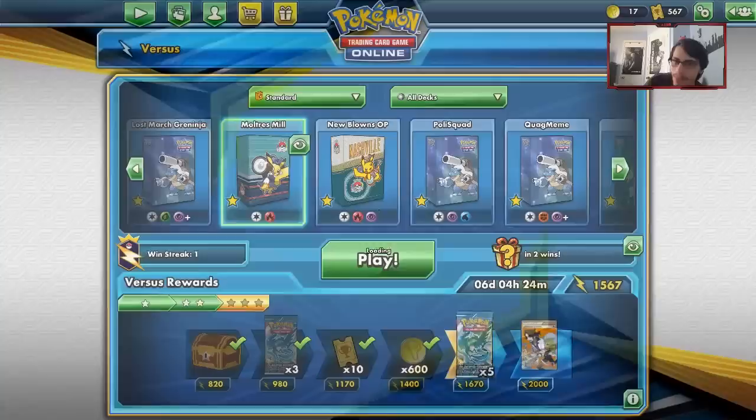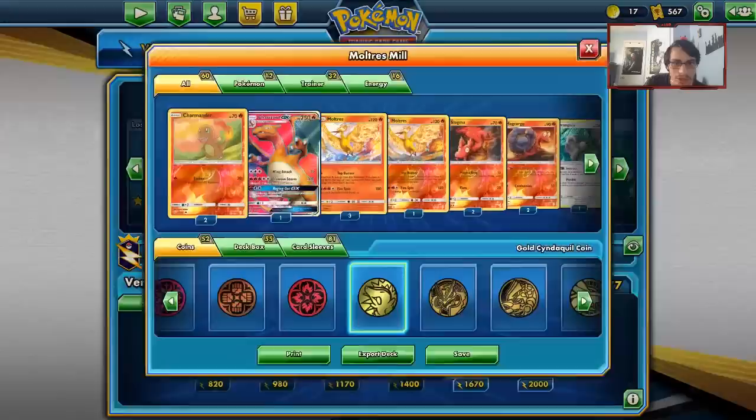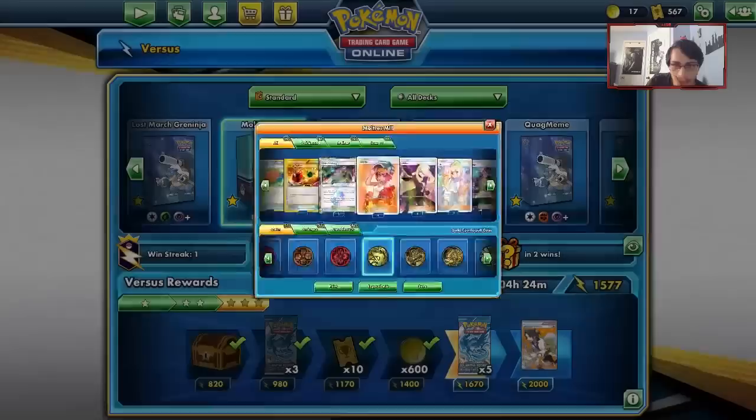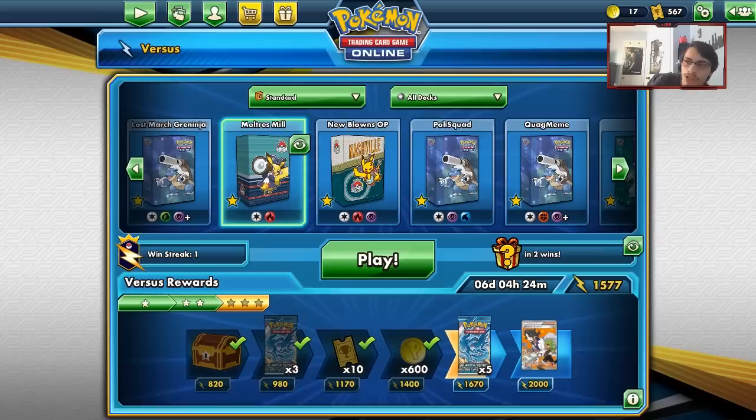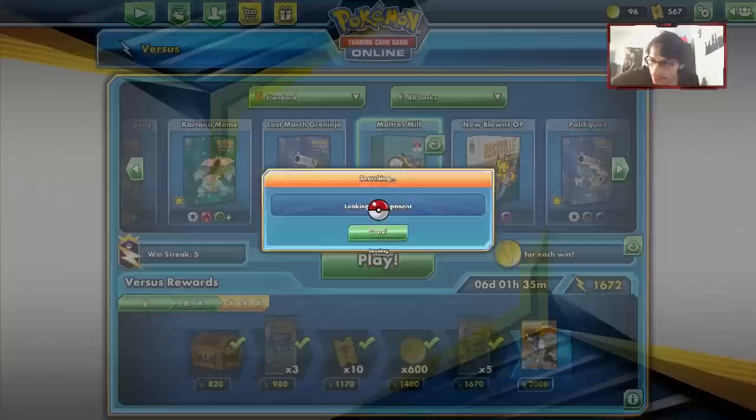He did concede there, which is unfortunate - I wanted to win without a concession. We showed off what the deck is all about. We were able to mill and showed off why Makargo is so good with Welder - being able to get any card you want off the Welder and Makargo combo is really important in a deck like this. The plan would have been: if he knocked out Moltres, bring in the Moltres with Counter Energy, set up Charizard, and go for the Raging Out after he'd done a couple more Power Draws to finish the mill.